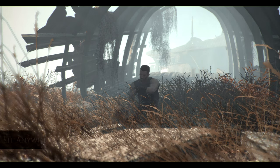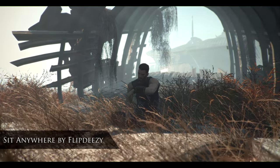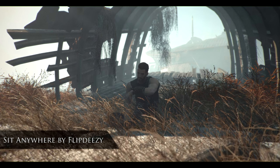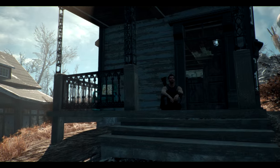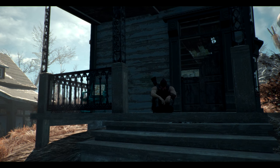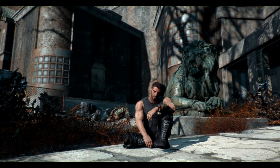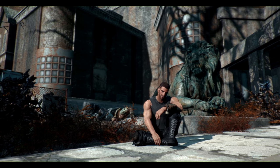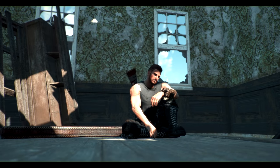This next mod — dare I say it — adds some immersion to the game. It's called Sit Anywhere, and I have covered a mod similar to this in the past for Fallout 4 and one by the same name for Fallout New Vegas. This one works a little bit better and uses an item in your inventory that you can hotkey, so you can sit in two different styles.